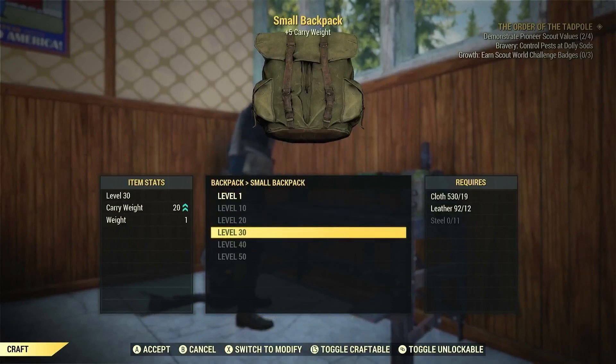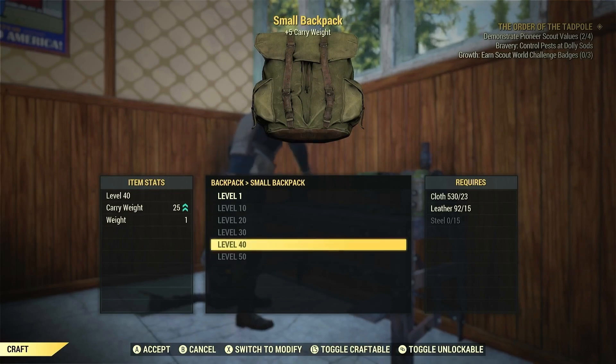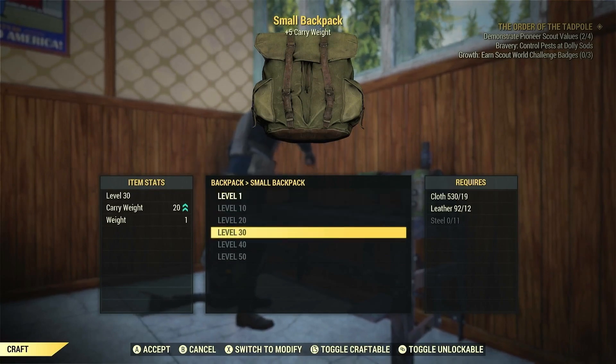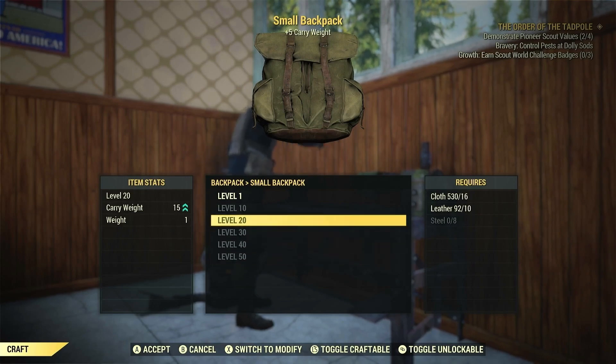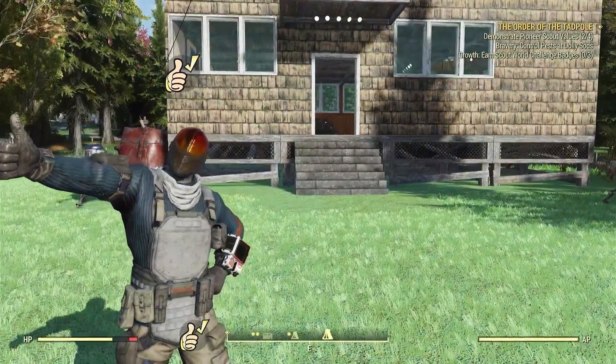Each level will give you plus five carry weight. It's not a crazy amount of extra carry weight, but it can give you all the way up to plus 30 carry weight at level 50. The Order of the Tadpole questline — which you can see in the top right corner — is the questline you can do to get backpack mods to increase your carry weight even further.